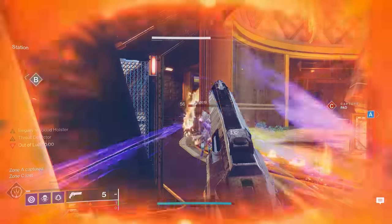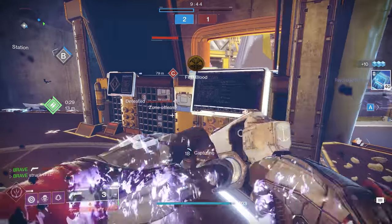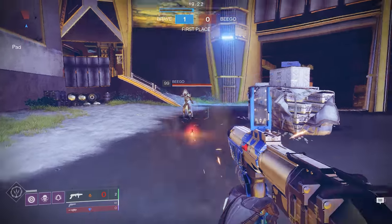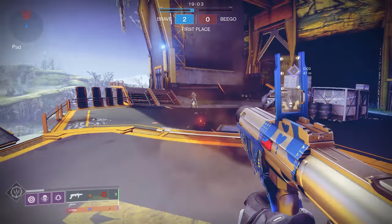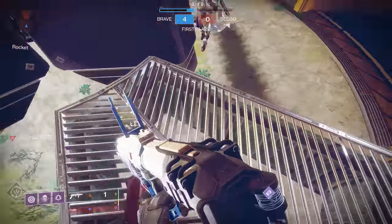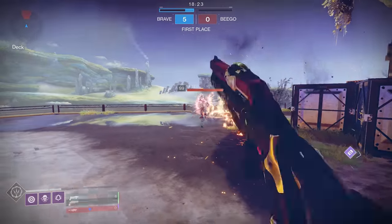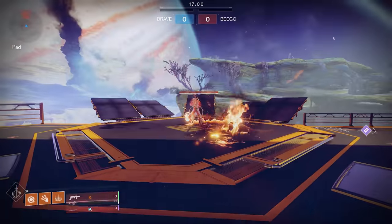Can this be paired with anything else? Can you use this on a Hunter? Yes, you can. You can always pair this alongside the exotic leg armor the Lucky Pants, which will allow you to draw your hand cannon out instantaneously, letting you take full advantage of the wave frame's Auto Loading Holster. Once you cause damage, swap over to your hand cannon and clean up that enemy.